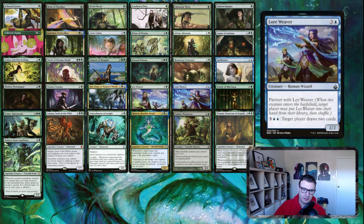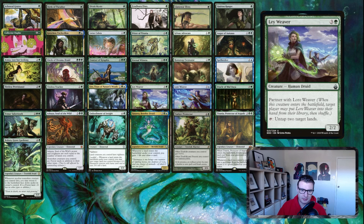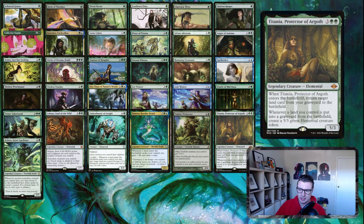Law Weaver and Lay Weaver have partner with each other, so you find one and go get the other. Law Weaver is a mana sink — you can draw cards, or just win on the spot by having your opponents draw all their cards by putting a million activations on the stack with infinite mana. Lay Weaver is another infinite combo with Ashaya on the battlefield: it untaps itself and another land — which with Ashaya will be creatures — you tap the other land for mana, activate Lay Weaver to untap itself and another creature, and just loop that for infinite mana.